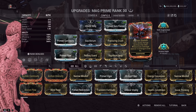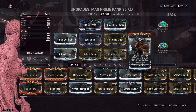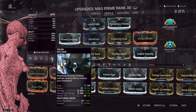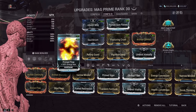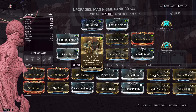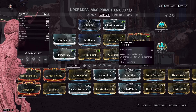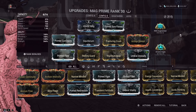Archon Stretch is on here because Diriga's electrical shock will proc it, giving some built-in energy regen — although there are times it feels like it doesn't work. Umbral Intensify for power strength, and we still have 100% armor strip. We've also got Molt Augmented for more power strength, Prime Flow to cast constant abilities, Rolling Guard in case our shield gate breaks, and Arcane Aegis — which gives crazy shield regen when it procs, and with how often we're restoring shields, it happens pretty frequently.